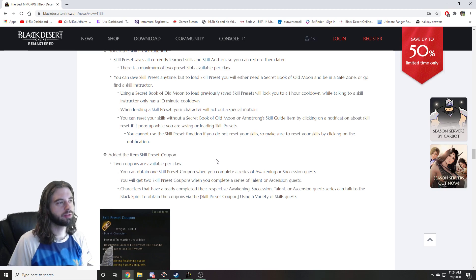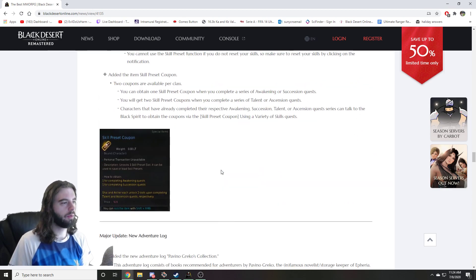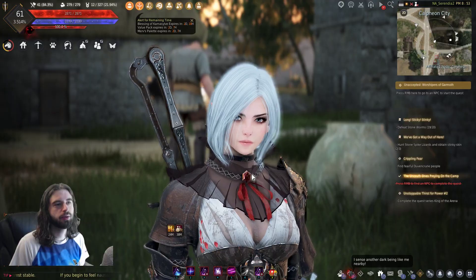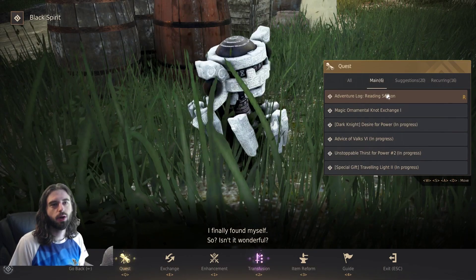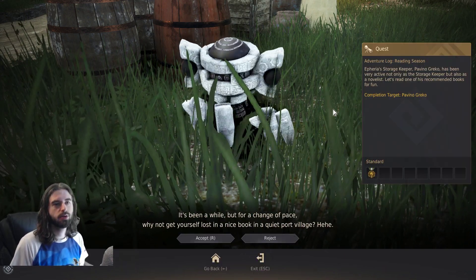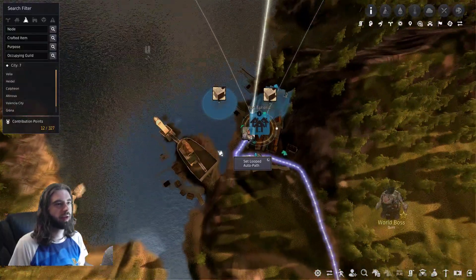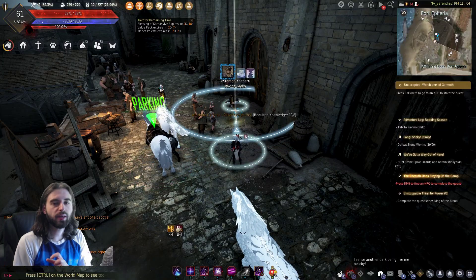That's basically all I'll cover on this new skill menu — it's clunky, it's hard to use, and I wish you the best of luck trying to figure it out. The next update is a new adventure log. To get started, press the comma key on the keyboard, talk to the black spirit, and click on the adventure log quest under the main tab. You'll need to be at least level 56 to access this. Go ahead and start it up, confirm, and this will send you to an NPC in Port Etheria.